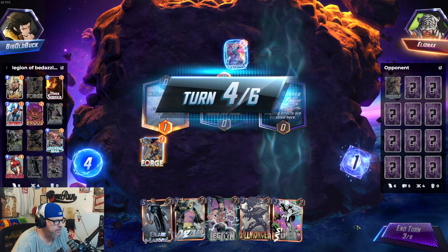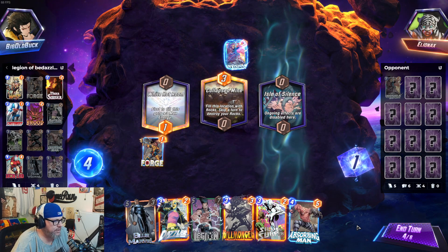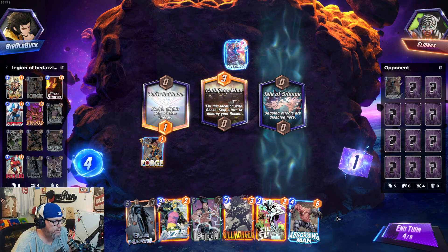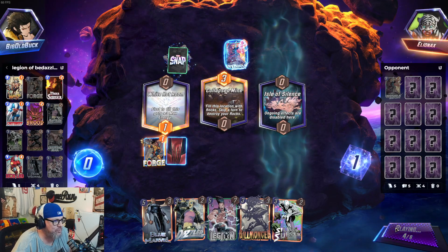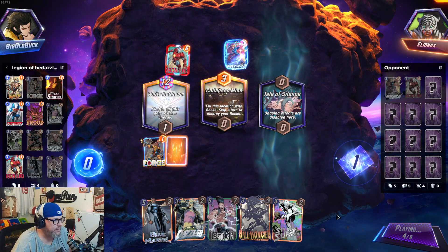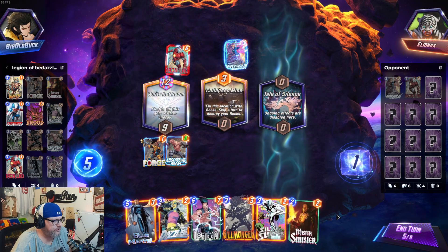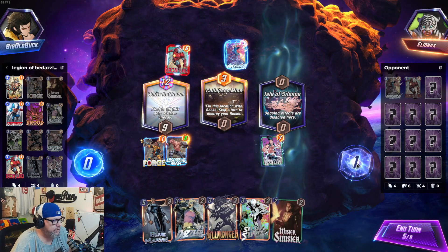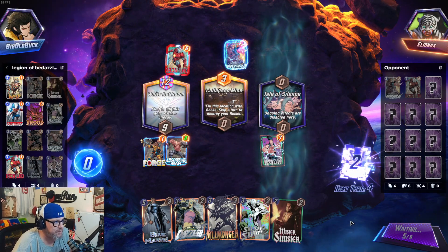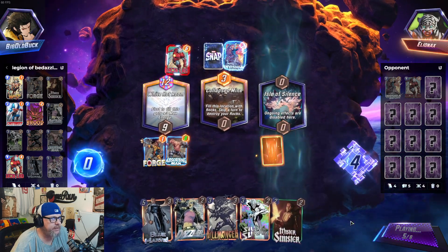This is terrible. Invisible Woman — that's never good. Probably a Heli-deck. This is terrible. Maybe we hit Forge and luck into Brood or Lad or something. Let's hit Absorbing Man with Forge, who becomes another Forge. That turned into Iron Man — that's not great. You know what we're going to do? Knocking out their ongoing, which they seem to be playing a lot of, is going to be pretty huge, especially if they're playing the Hella — which I think they're playing the Hella.